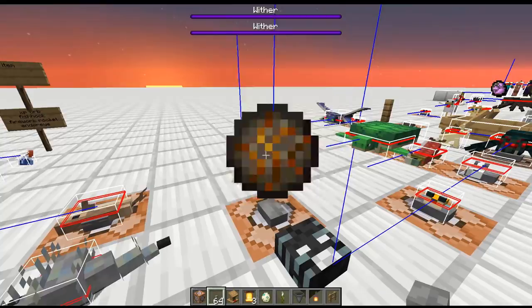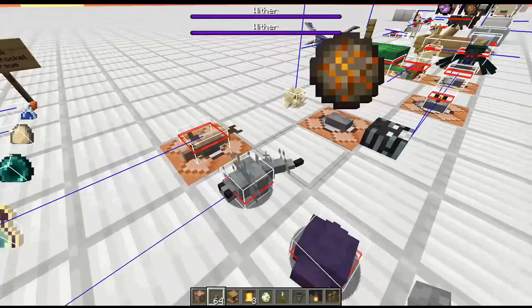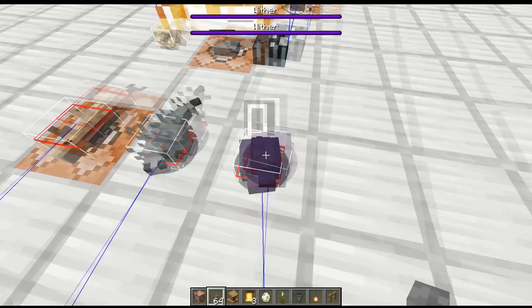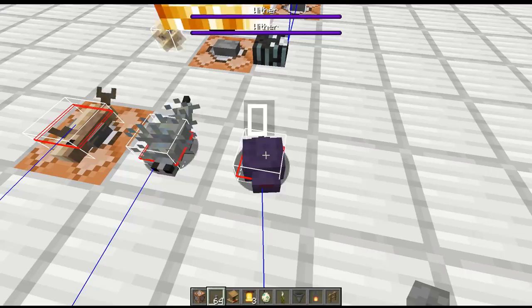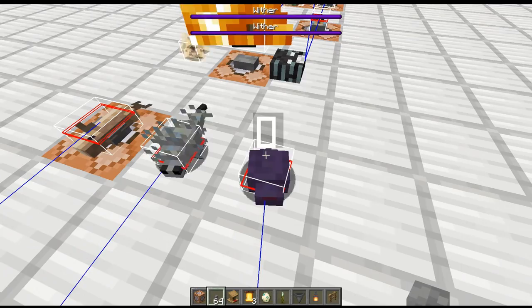Smaller yet is the endermite, the silverfish, and the cod — one of the new mobs — in the same category. One thing I noticed that changed with 1.13 is those special name tags that have essentially no character — it looks just like a space. Those all get converted into a replacement symbol now. That was a cool way to make it look like mobs didn't have a name tag when they really did, but that changed how those characters show up in Minecraft.